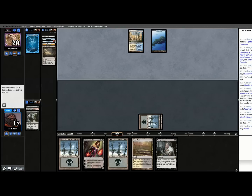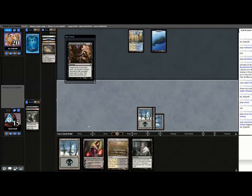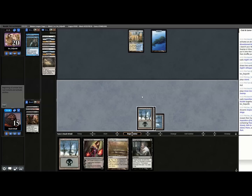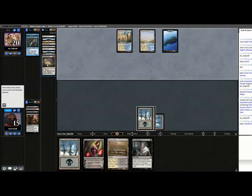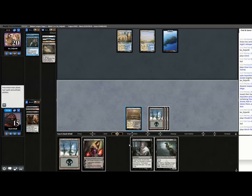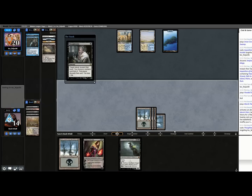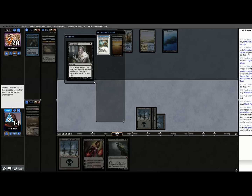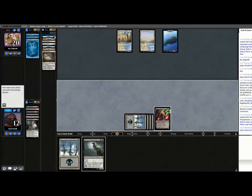Now I can just do everything — I can discard them now and then discard them again next turn. I know about three lands and a Path to Exile in that hand. That Path to Exile might end up with a target, though I might be able to convince them to discard it to Liliana. They found another Cryptic — I'll take that. So their hand is Path and lands.